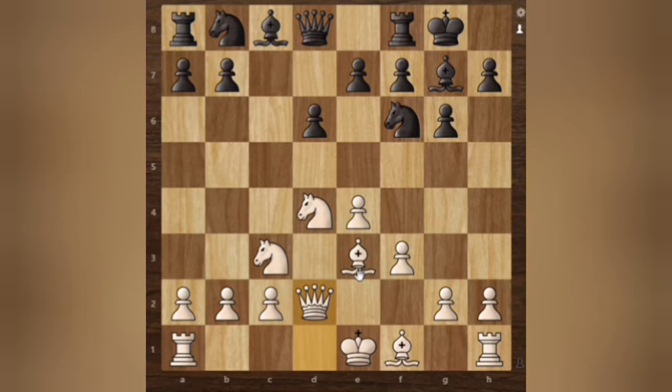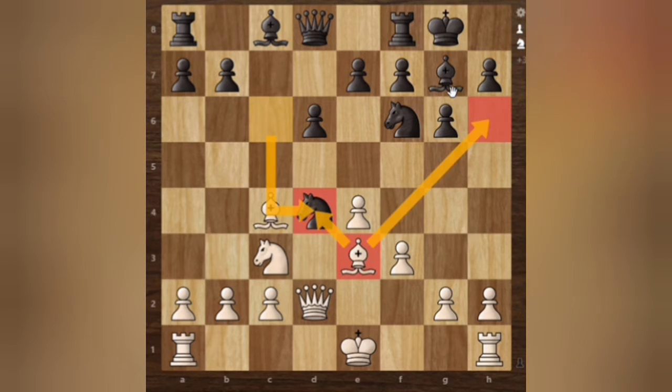We have Qd2, threatening to play Bh6 — exchanging the key defender with the support of the Queen. One should always exchange the key defender of the King. Nc6, Bc4 takes the Knight. Takes with the Bishop. The point of taking the Knight is: first, the Knight is controlling the center square, and then you distract the Bishop which is threatening to come to h6 and exchange the key defender.